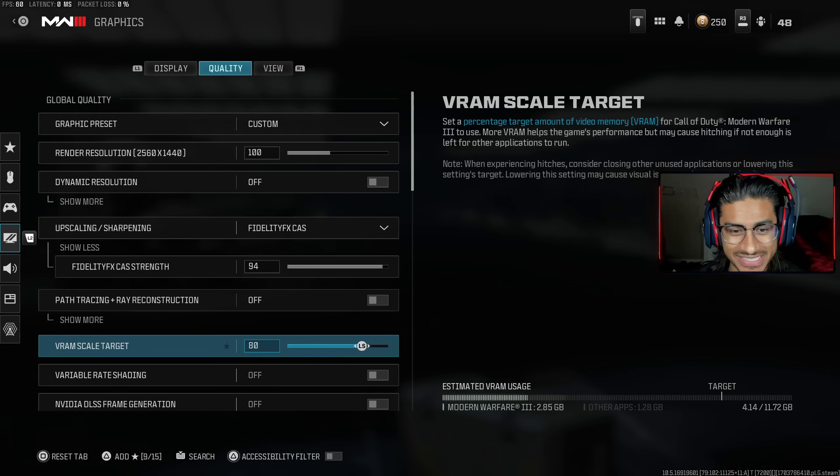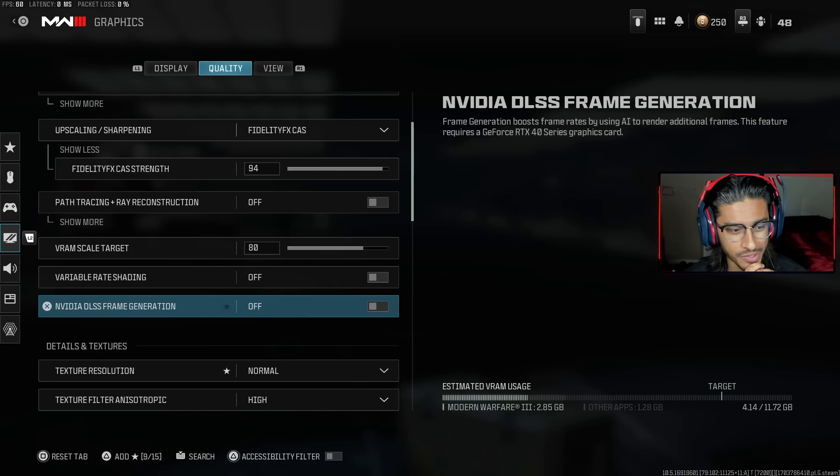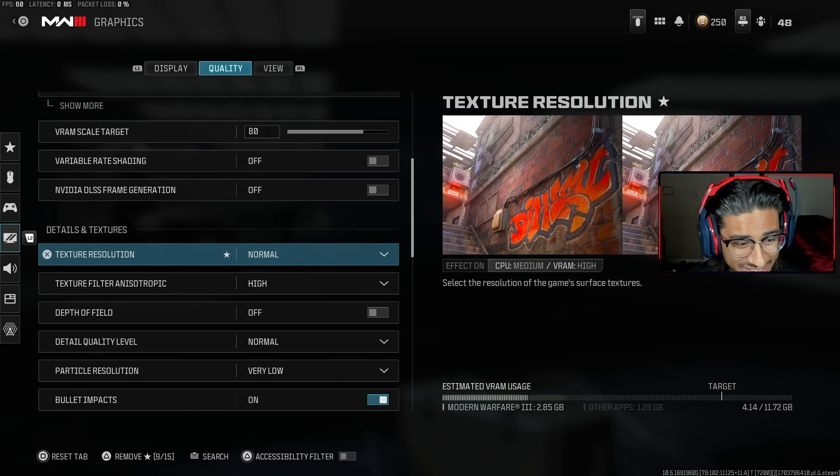VRAM scale target varies from person to person — some of you might need 60, some 90. I put it at 80. The other settings here I have turned off. Nvidia DLSS Frame Generation might help if you have low frames — you might need to turn that on. I'm good at around 150 FPS so I'm not using it.